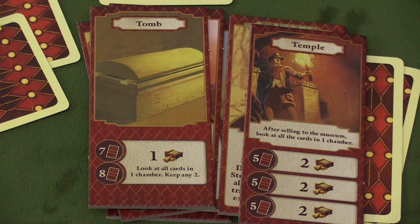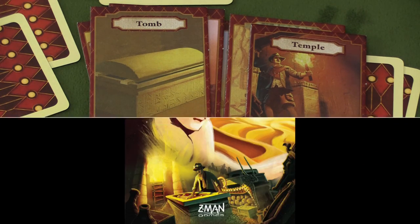The game continues until the deck has run out and everyone has done all the buying and selling they can do at the market and played the cards in front of them. You simply add the points on the cards you've sold to the museum, and whoever has the most is the winner.